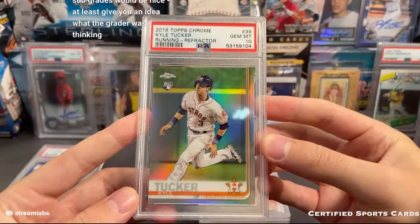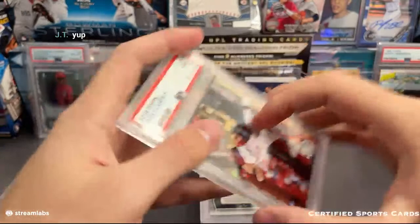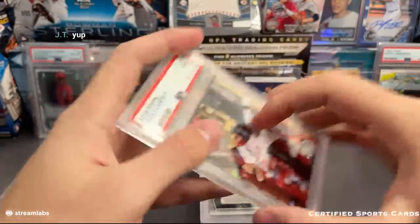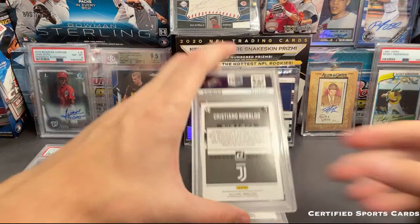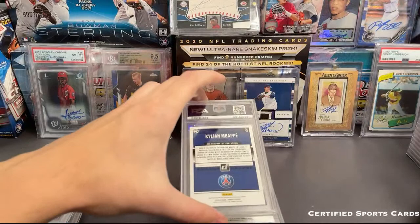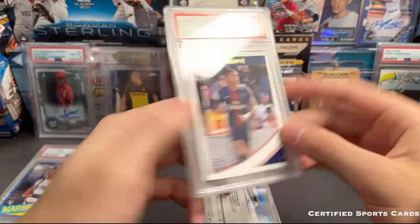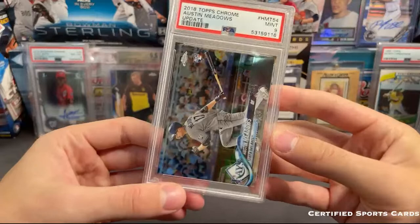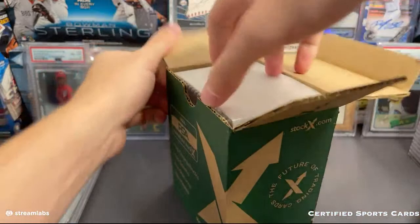Kyle Tucker - there we go, refractor - that's a nice one. Kyle Tucker refractor PSA 10. Flarity - that one got a nine. I really don't see much wrong with that card. Another nine, Debbie Garcia got an eight - whoever was grading these cards is not a fan of me. Another nine. The last order was sitting at like 80-90% tens, and these cards were really in about the same condition. Meadows nine. There's still a lot of good cards here so even if they're nines, you're still making a little bit of money.